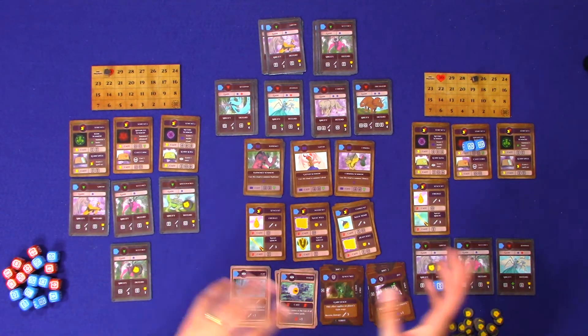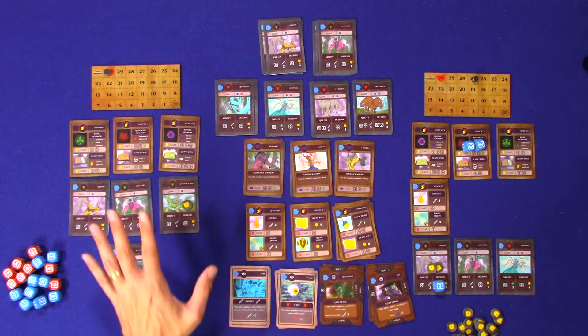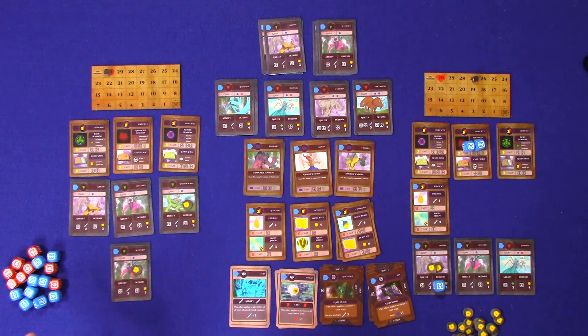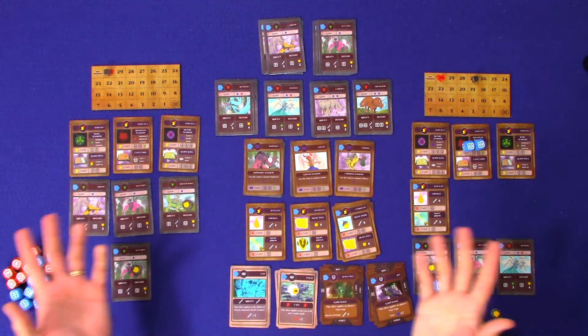You're going to continue to go back and forth, drafting creatures, learning spells, attacking your opponent, and building your defense, until you bring your opponent's health to zero — or your opponent brings your health to zero. The last person standing is the one who wins the game. And that, in a nutshell, is Dice Summoners.